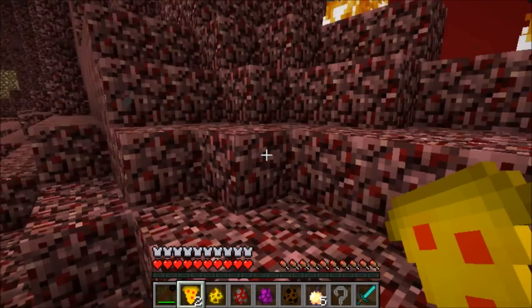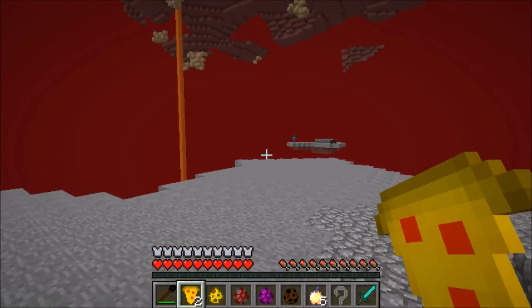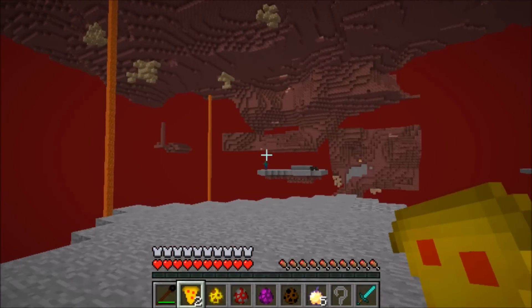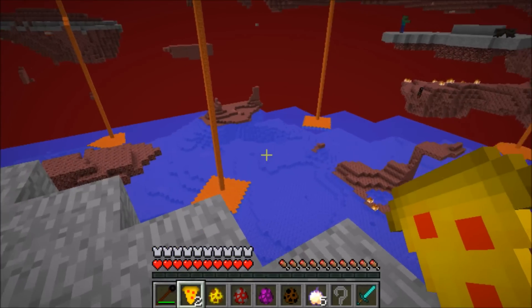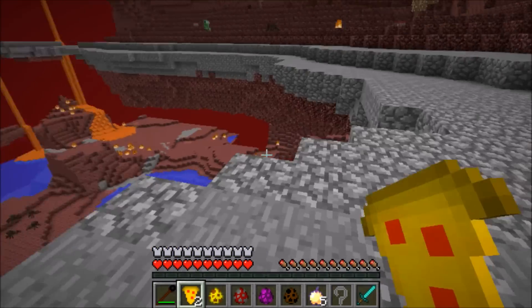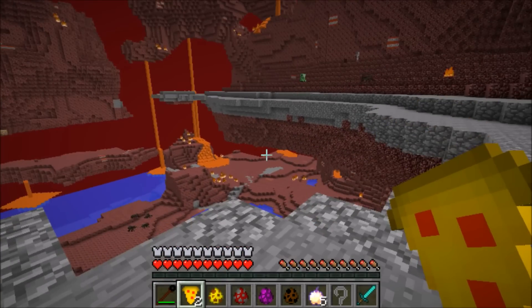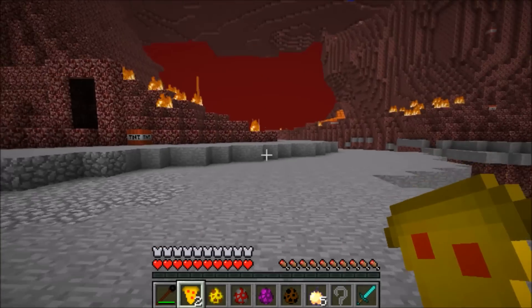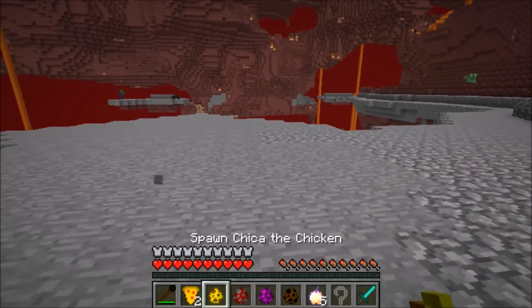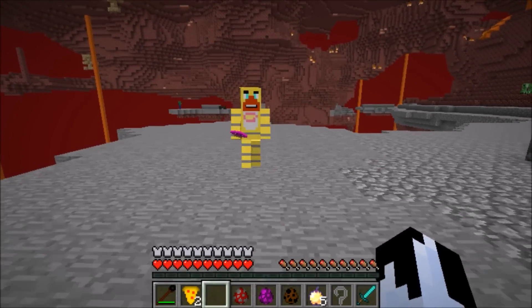Let's go ahead and head to the Five Nights at Freddy's dimension. It's really scary in here — there's a bunch of fire, lava, water, and a bunch of everything. There's also a bunch of little mini islands. I think it's because TNT actually blows up in this dimension and makes these little islands. There's some TNT going off somewhere right now because fire and TNT is not a good mix.